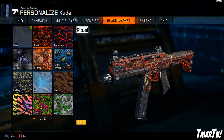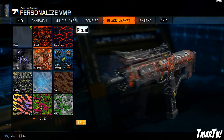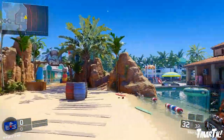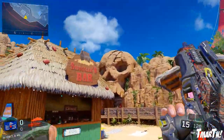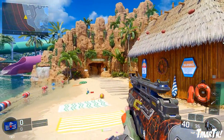Ritual is kind of like almost like a lava or a magma looking camo. It definitely has some hints of zombies and stuff in it, and it reminds me of like an old ancient ritual. It's really cool — like lava rock with magma flowing underneath. I think it looks pretty good. It's kind of like Transgression in a way, but a little bit different.